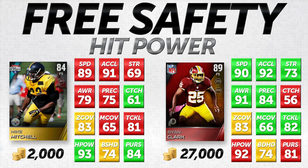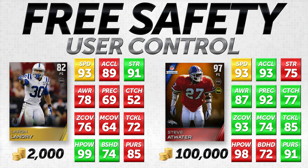The last items we want to look at are your user-controlled free safeties. The difference between these and the others is that we don't care about quite a few attributes when user-controlling our safeties. Awareness, play recognition, zone coverage, man coverage, and pursuit are all completely irrelevant when you're user-controlling a player — we're the one making the decisions. Even if their awareness was 99, it makes no difference versus 0 when you're user-controlling a safety.